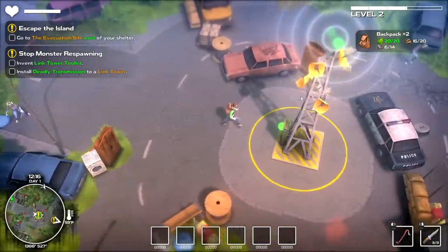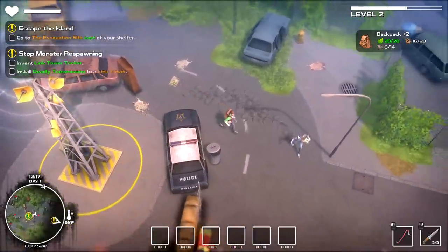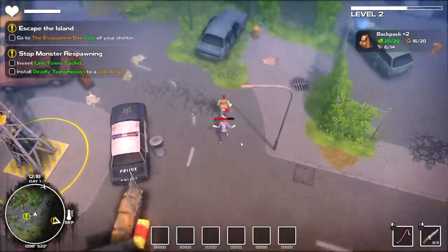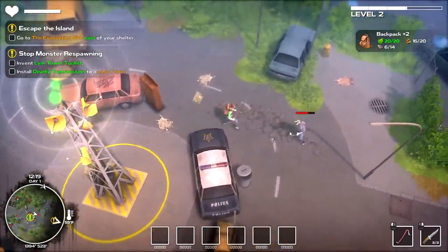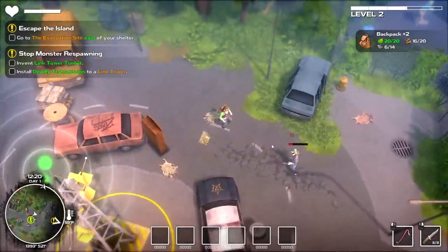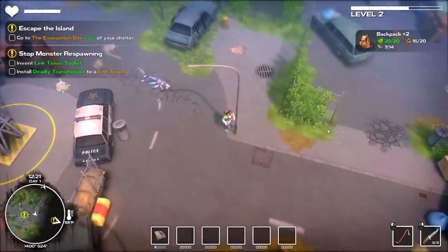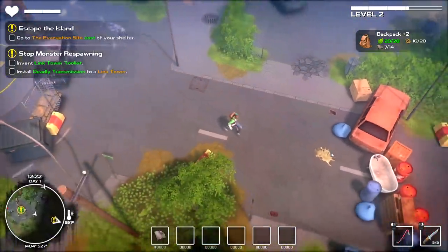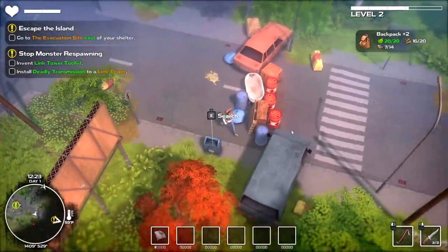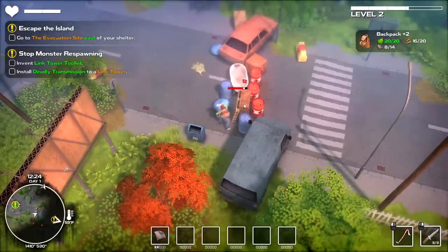I've got throwing knives now — went ahead and crafted those. Let's go see if we can clear the threat on the right. I'd like to pick up all my loot sort of organically instead of just sitting around farming, although I sort of get the feeling that's kind of what they want — for you to tool around the map breaking stuff down and working on your own little sub-objectives. There's some fabric in this building.